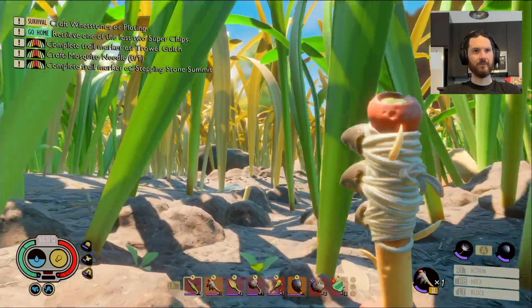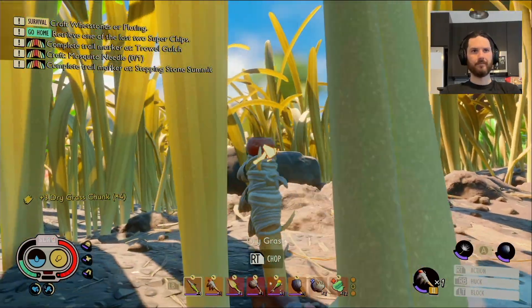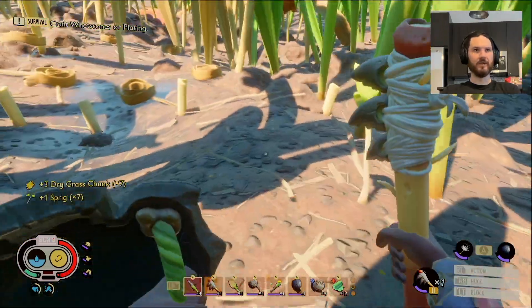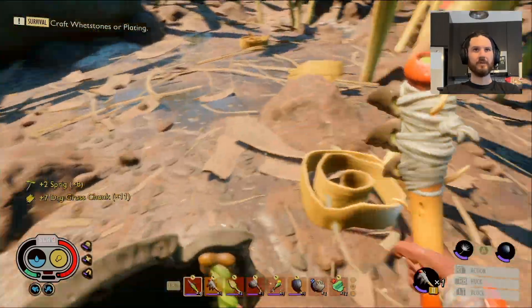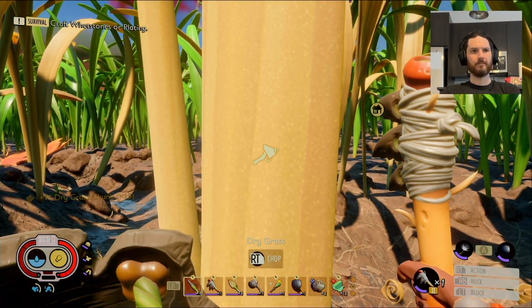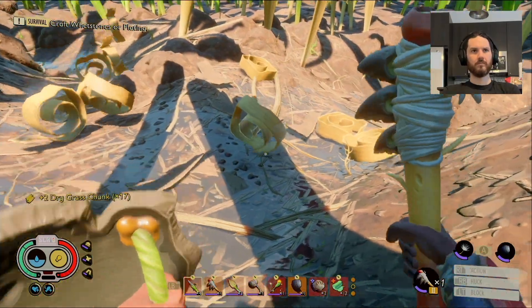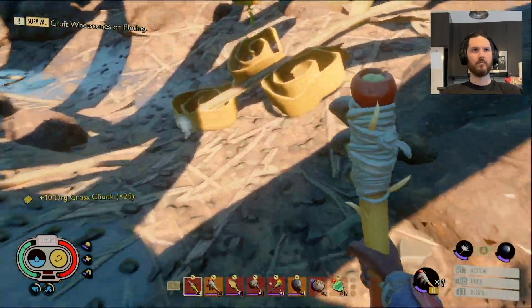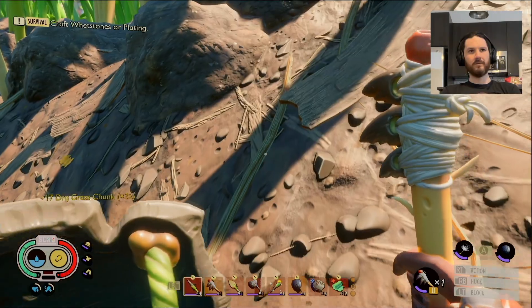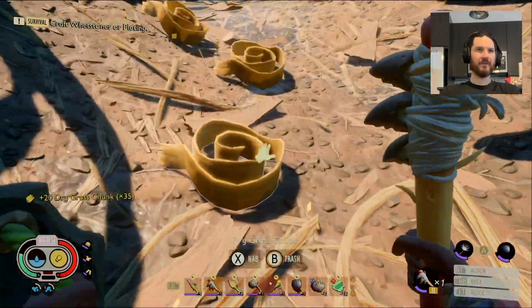Let's get some dry grass because we don't know what the timer is going to look like on those. This will be a good workstation to stage in the future when we get more bombs or brat bursts. I don't remember how much I'm going to need — I think it was four for each one, so probably 24 total. We have 35, that's enough for this set.